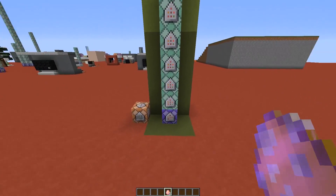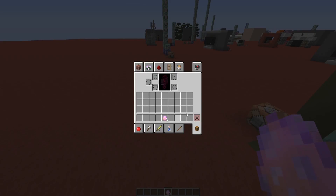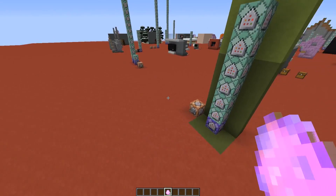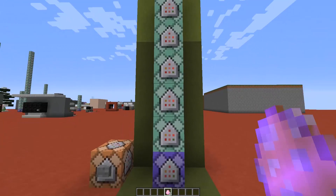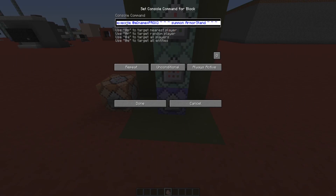I've divided the command block line into two parts. The first part is responsible for generating the proximity pumpkin, and the last two command blocks in the second part are responsible for the actual mechanic that makes the pumpkin turn on and off depending on the player's position. Make sure the command block at the bottom is set to repeat, unconditional, and always active, and all the other command blocks are set to chain, unconditional, and always active.